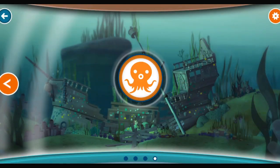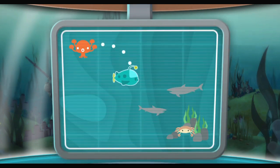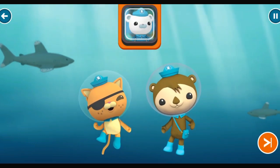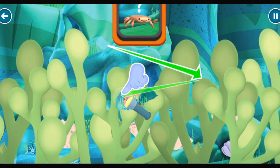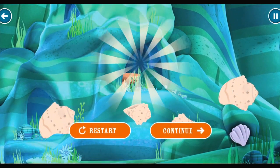Welcome, Octonauts. We've had a distress call from the pirate ship. A decorator crab doesn't have any protection, and there are predators about. We need to get down there and help him out. This is where the decorator crab was last seen, but I can't spot him anywhere. Chellington, Quasi, search the area and see if you can find him. Aye, aye, Captain. We need to find the decorator crab — swipe the screen to find him. Good work. Now that we're here, it should be safe for him to come out.